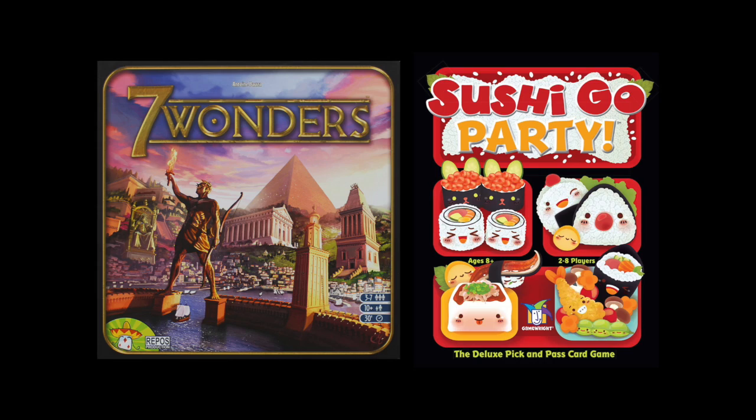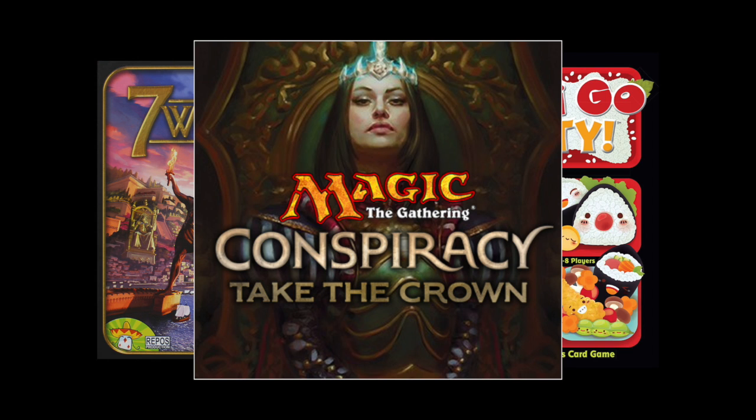The Conspiracy sets are unique in Magic because they focus on the mechanics of drafting. A live draft is one of my favorite ways to play Magic, and so I decided to honor Conspiracy by focusing on one of the infamous components of the game, hate drafting. While games like Sushi Go and Seven Wonders are built solely around the draft, Magic the Gathering is based around drafting in order to create a tournament deck. So the draft is like a little mini-game before the actual game, but drafting well is really important to doing well in the tournament.